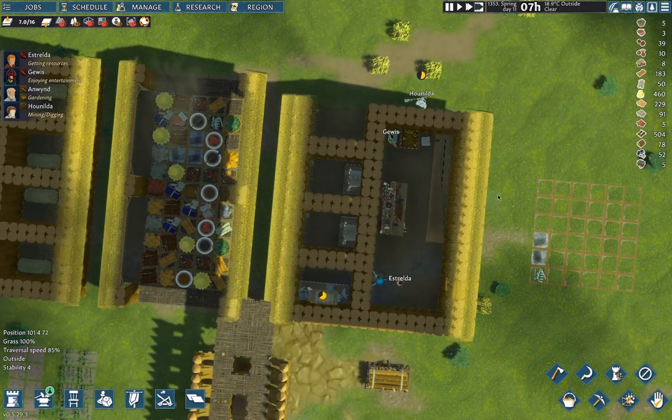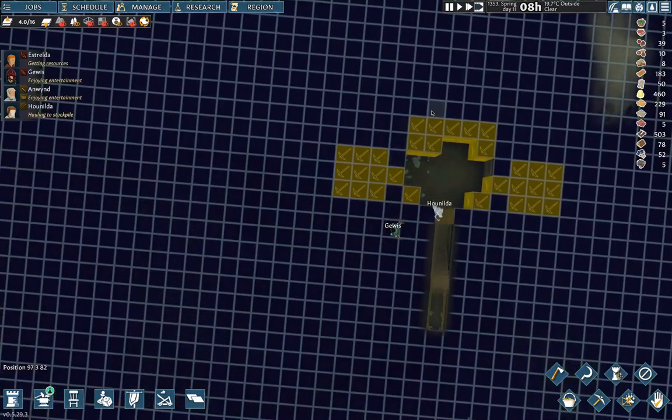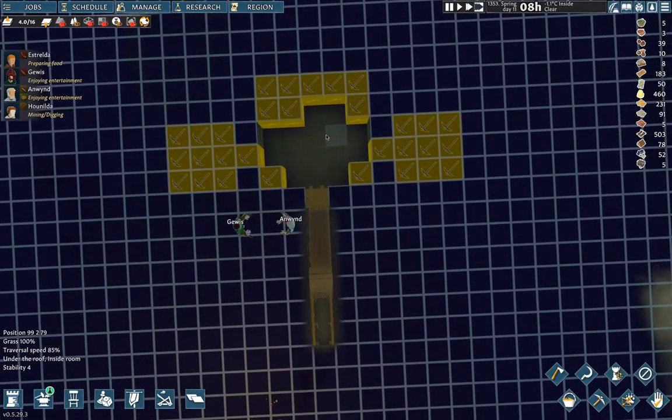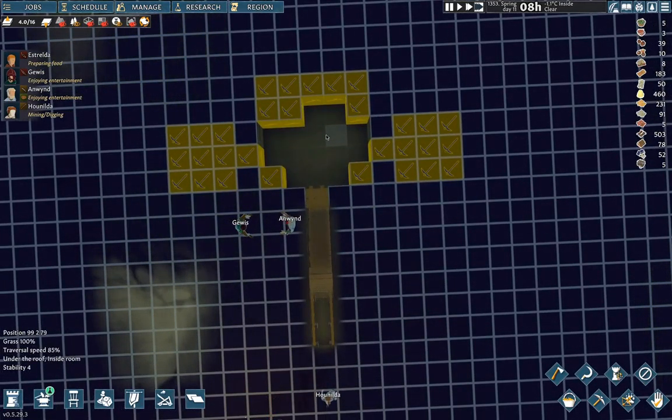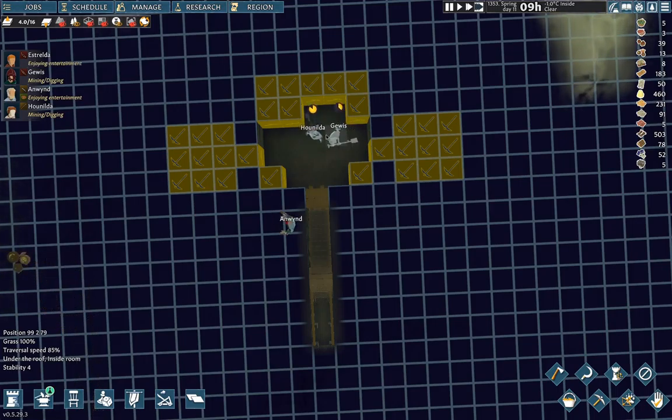We have a backgammon table now. Let's go down and see how our excavators are doing — we are a large part of the way done with this.